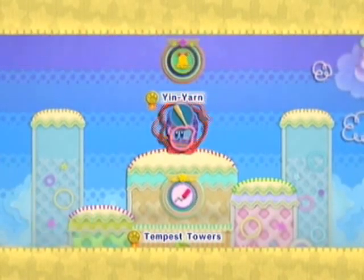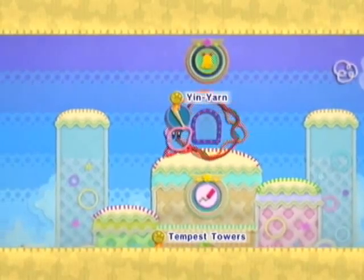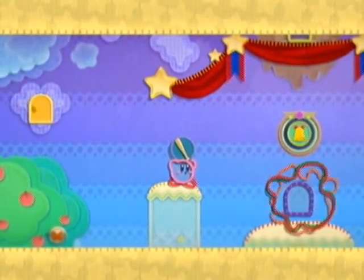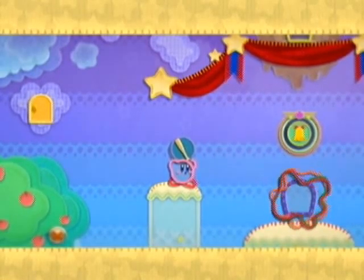It just starts you right here with the patch. Hello everyone, Argon Matrix here, welcoming you to episode 56 of Let's Play Kirby's Epic Yarn. Last time, we defeated Yin Yarn himself and got this freaking baseball bat patch and cleared up Dreamland of its smoggy nastiness.